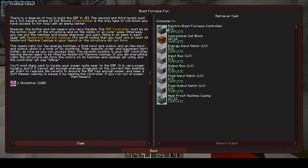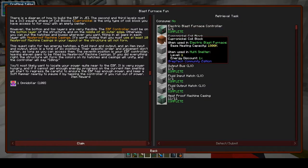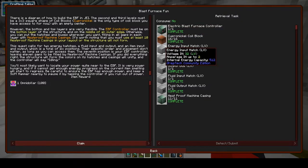Here are all the components we need: the electric blast furnace controller, 16 cupronickel coil blocks, two energy input hatches, an input bus, output bus, fluid input hatch, fluid output hatch, and at least 11 heatproof machine casings.